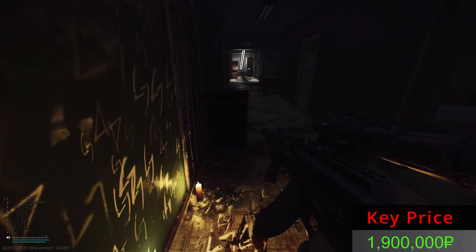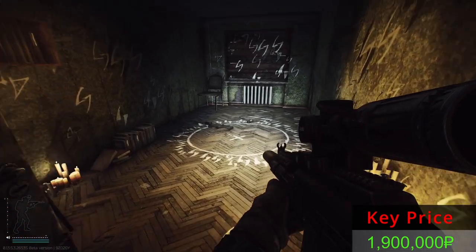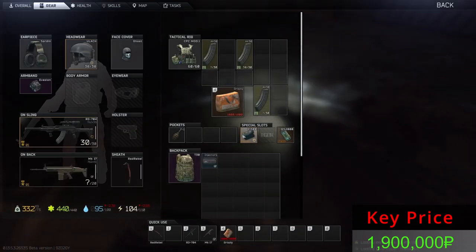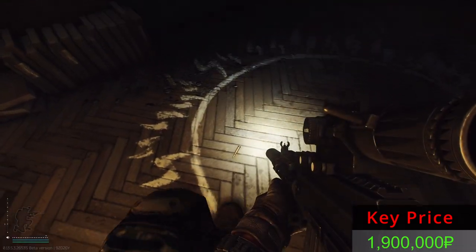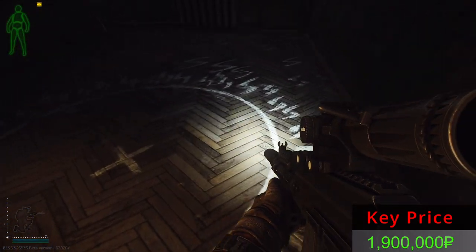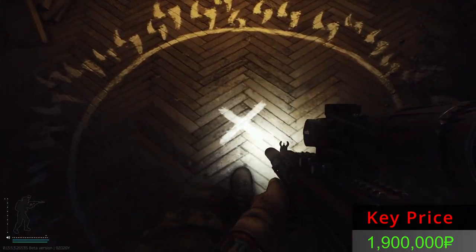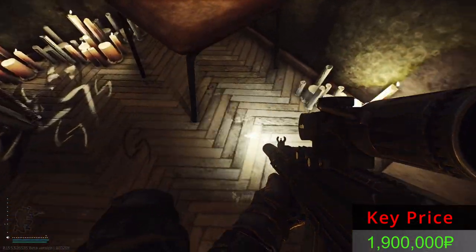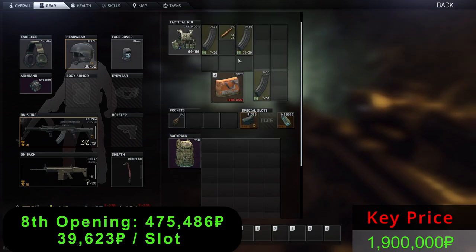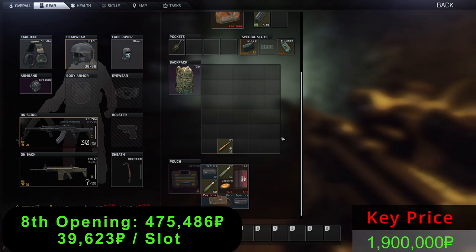Get ready to rumble — Door Number 8. Do you have something good prepared for us? Injector case! Not bad. And some PS bullets. Nothing there, nothing over here. The PS bullets, the MK17, and the injector case. Not a bad opening at all.